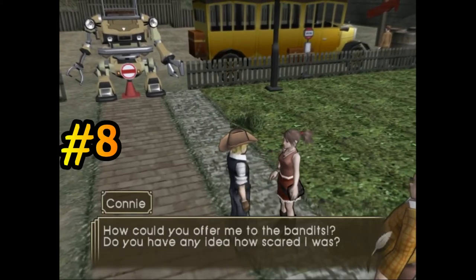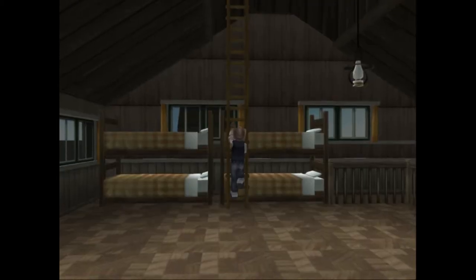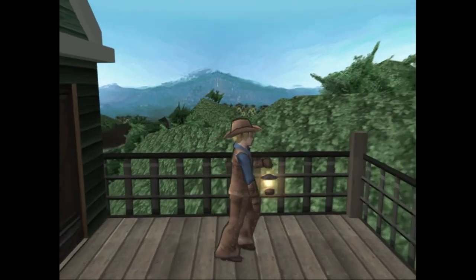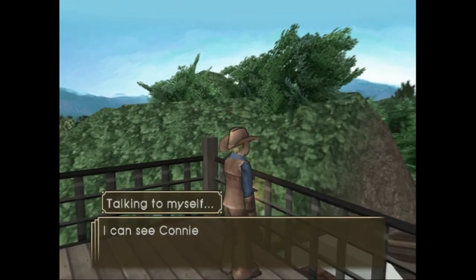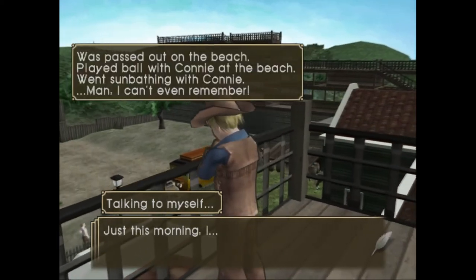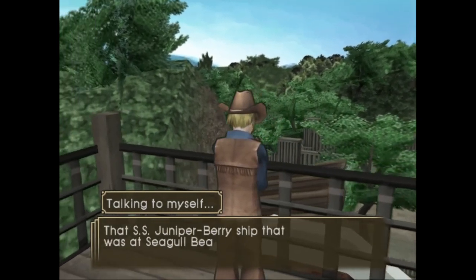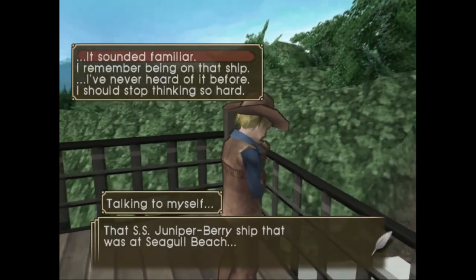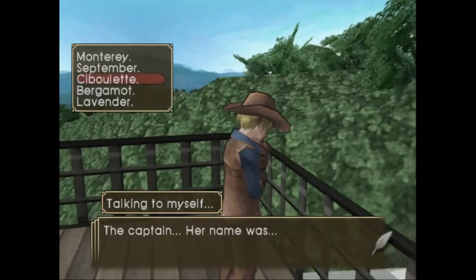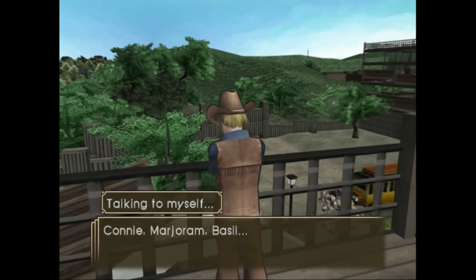After that, speak to this guy here and he will give you the flatbed. If you go to Hayabusa Carpet Mill and go up the stairs you'll be able to get the cowboy boots. If you go outside the door here you'll be able to do some reflection and ponder on everything that's happened so far in the game.